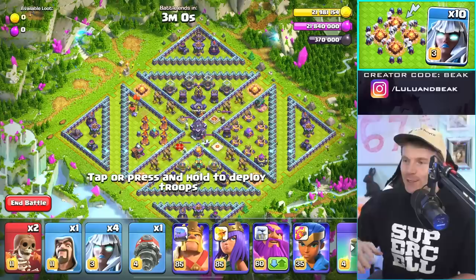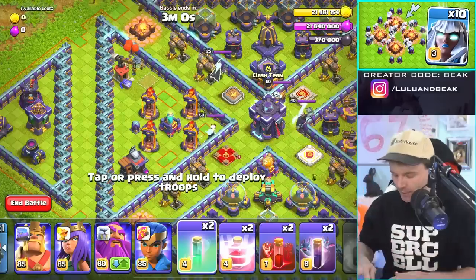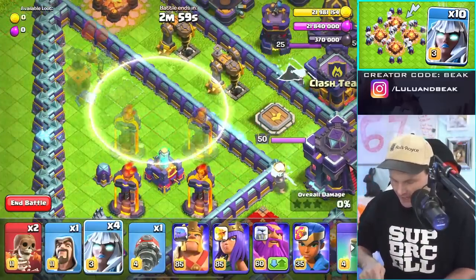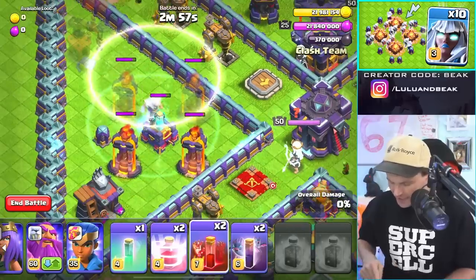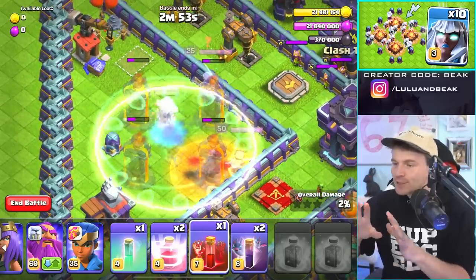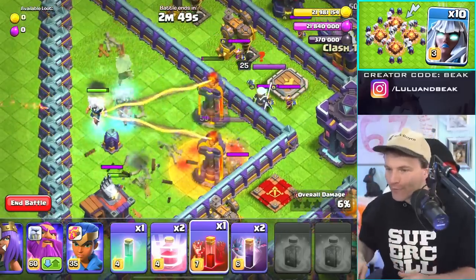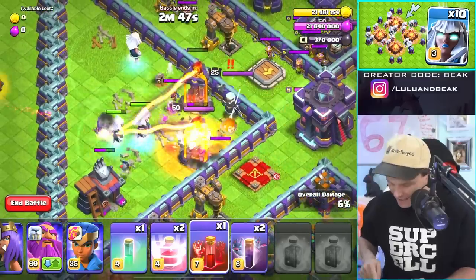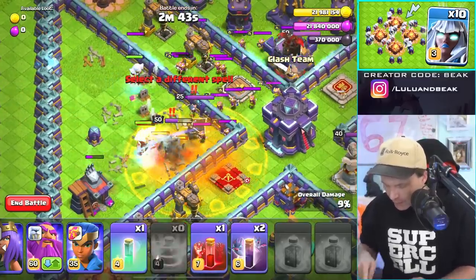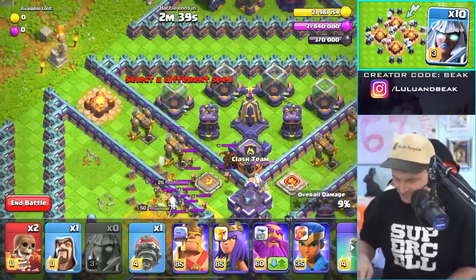If you guys want to do this — drop a bomb right here with an invisibility right there, catch those top two infernos, drop the titans, and then in the bottom corner skeleton spell that crew. Just watch this magic — see the electric aura from the titans, it's just going to hit everything hopefully. And if it doesn't, no problem, just start over. Now we're going to pick them up — perfect, that's what we wanted.